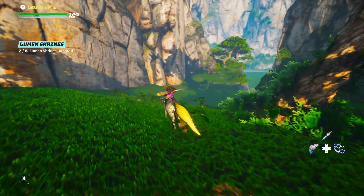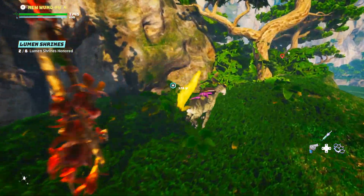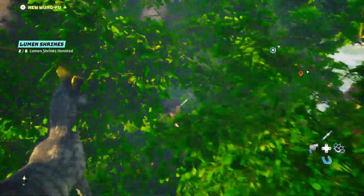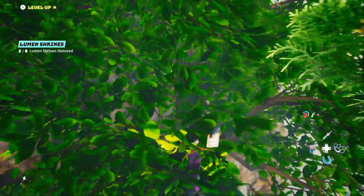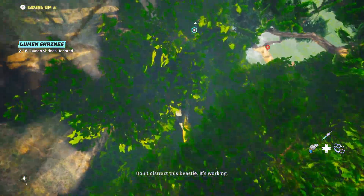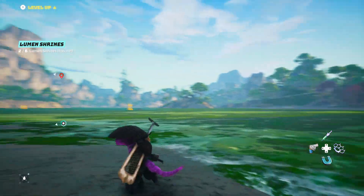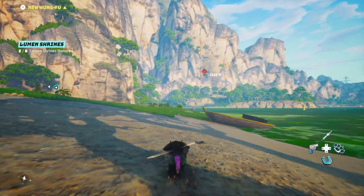Go through here — there's a grass hoop if you want to jump through it. Somewhere in here the ground is going to stop and you're going to fall off. You want to jump as far as you can with the horse and then jump off the horse so you can make it across — the horse will die again. This will get you to this area.